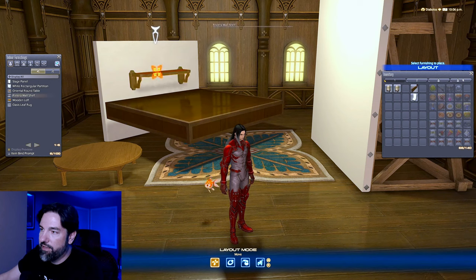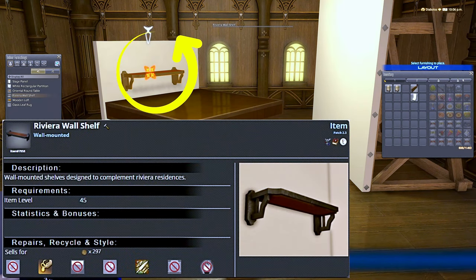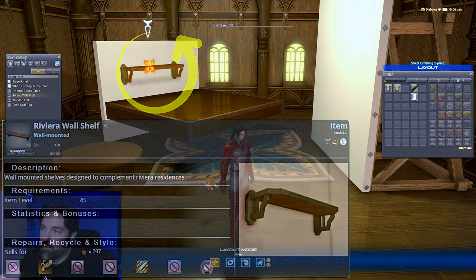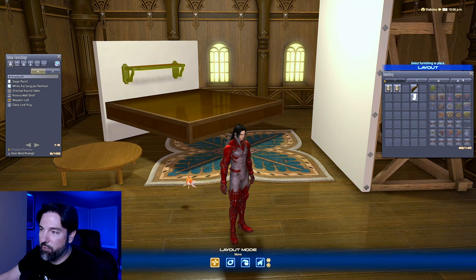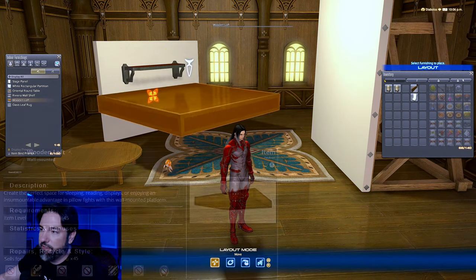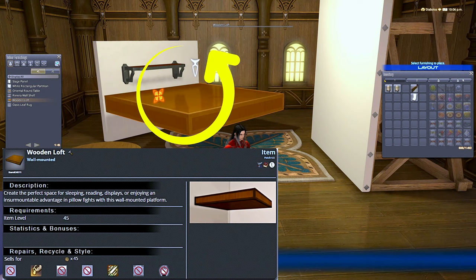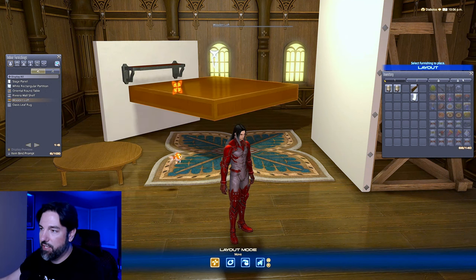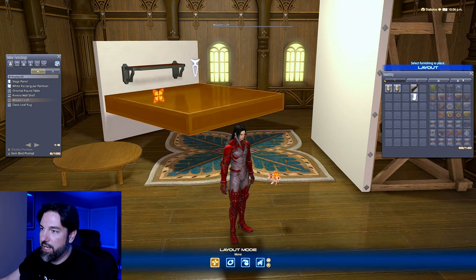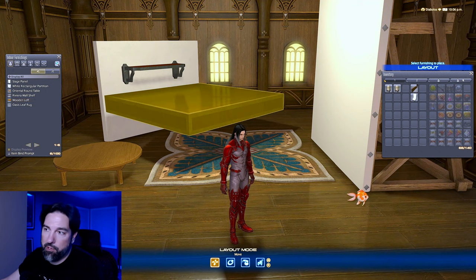The Riviera Wall Shelf is one you'll either have to craft or buy off the market board — these can be pretty pricey but definitely worth it. Make sure you have one or two on hand, you'll be using it a ton. Then there's the Wooden Loft, which you'll use quite frequently both in your housing designs and in glitching — this one is also a craft or market board purchase.